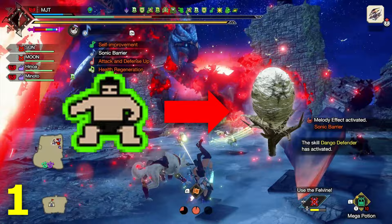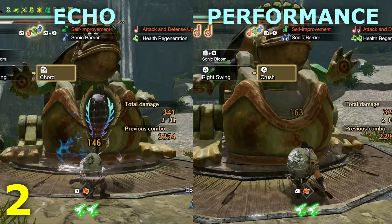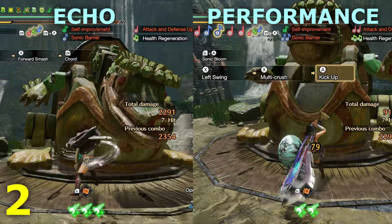2. Using Echo Mode seems to trigger Sonic Bloom faster, blowing it up with just 2 songs instead of 3 with Performance Mode. Maybe it's because of Self-Improvement activating at the same time as the melodies. Leave a comment if you know how this works.